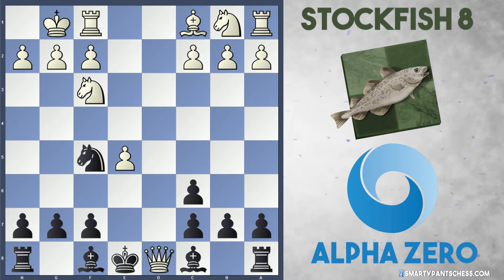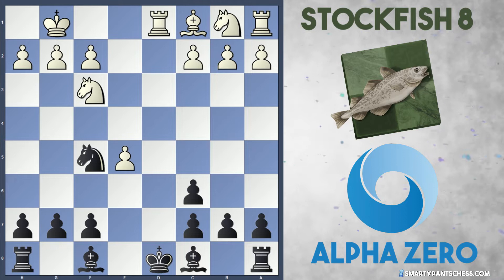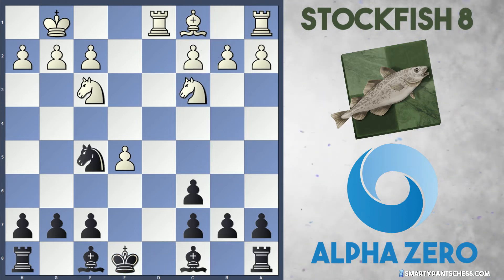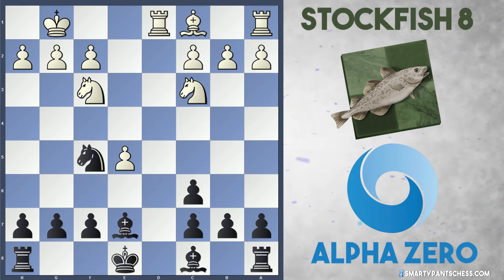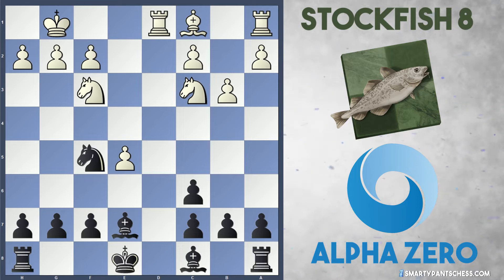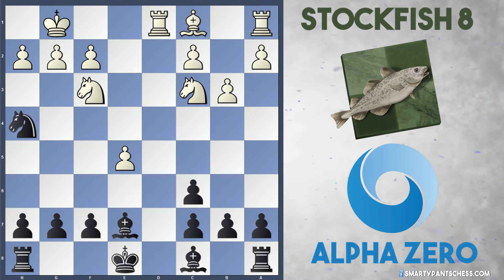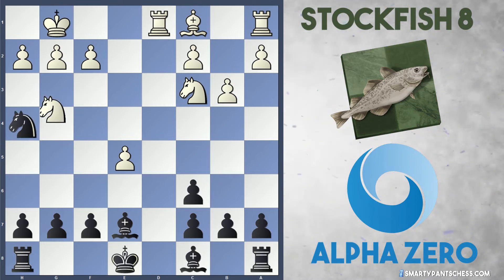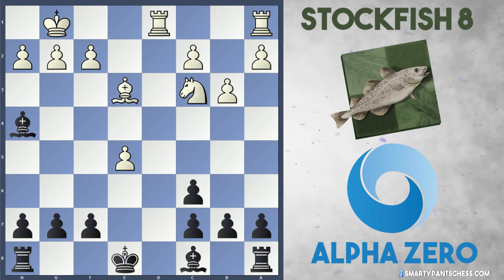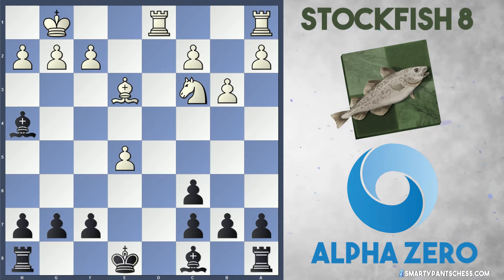White captured the queen — Queen takes d8, King takes d8 — and Rook to d1 of course. The king moves to e8 and White plays Knight to c3. AlphaZero continued to develop with Bishop to e7, and White opted for b3, maybe trying to fianchetto their bishop and put more pawns on the white squares to limit the c8 bishop for Black. AlphaZero continued with Knight to h4 and another capture occurred — Knight takes, Bishop takes, and Bishop to e3. This is actually where new territory begins, as no other game in my database has featured Bishop to e3.